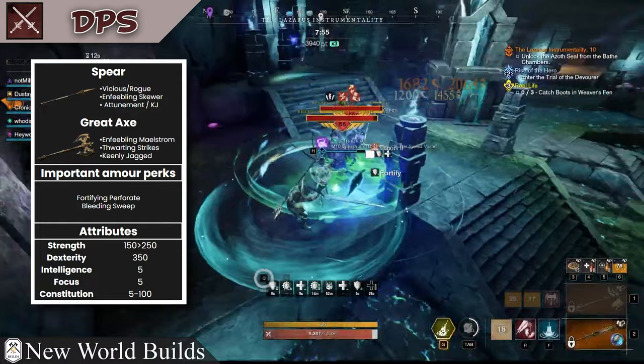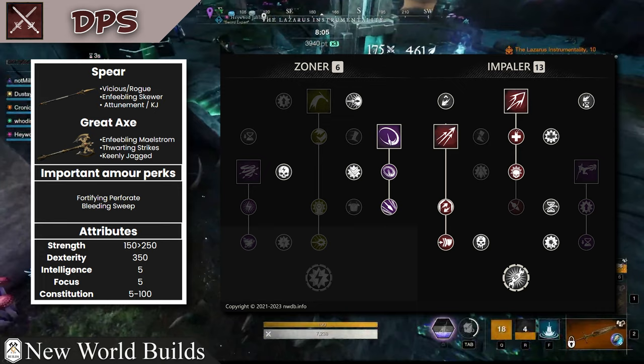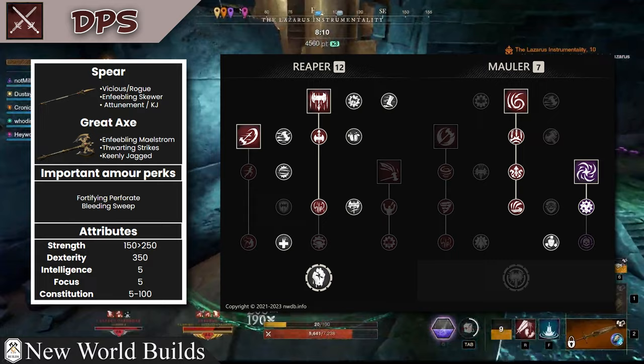Next up you have your spear/greataxe DPS. This player really looks at having enfeebling skewer and enfeebling maelstrom — their main goal is to weaken the mobs with these two abilities and also have high DPS and rend uptime with the spear, along with grouping all the mobs with a greataxe and making sure everything is grouped properly.